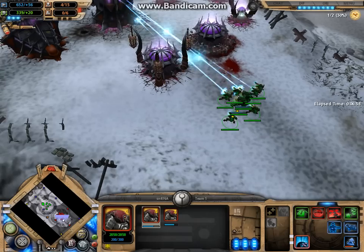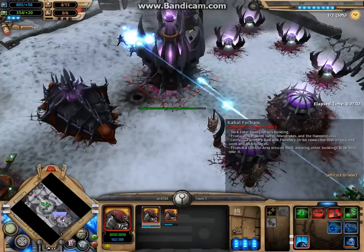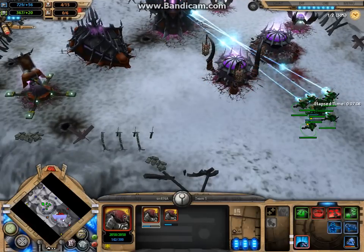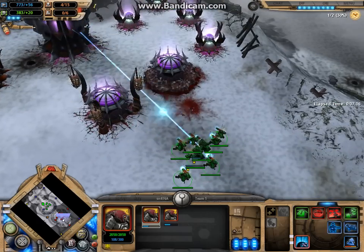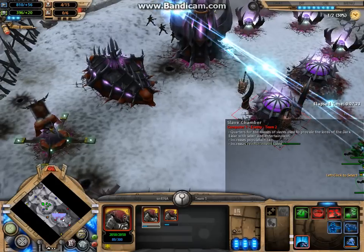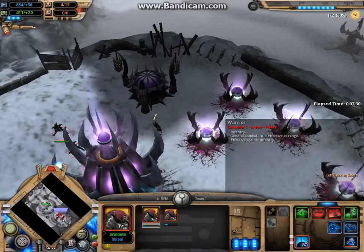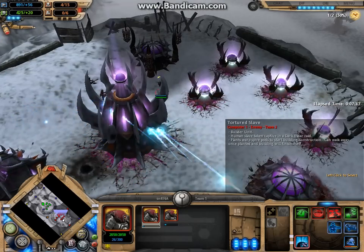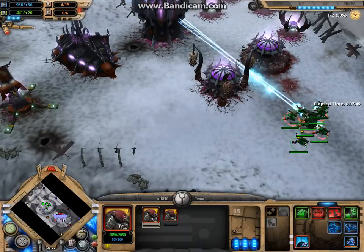You can see how fast they're taking out the Cabal Fortress, which is the Dark Eldar's main base. These guys don't know what to do. I'm still not sure what is detecting them. Unless these, for some reason, have a bug? I've never really tested anything like that.